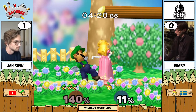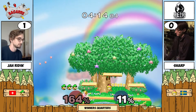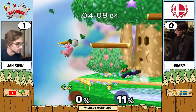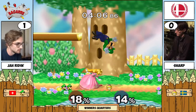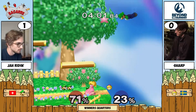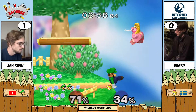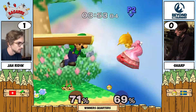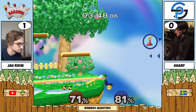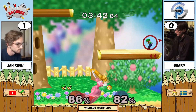Forward throw still isn't gonna kill. You can always just go out there for the side-B — Sharp knew what they were doing right there. And the classic Luigi tornado to come in and get a hit or two. Luigi spins a lot to be fair. That's a very unfortunate parasol spot — Jarine using Luigi's floatiness in such a good way for edge guarding Peach.